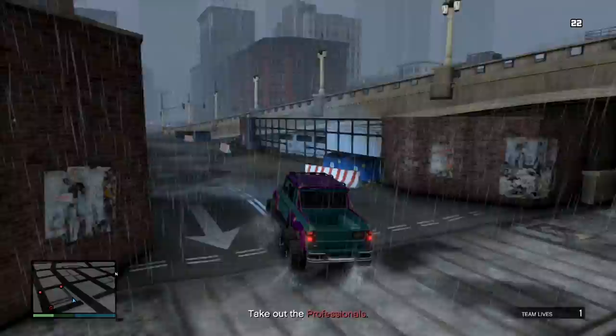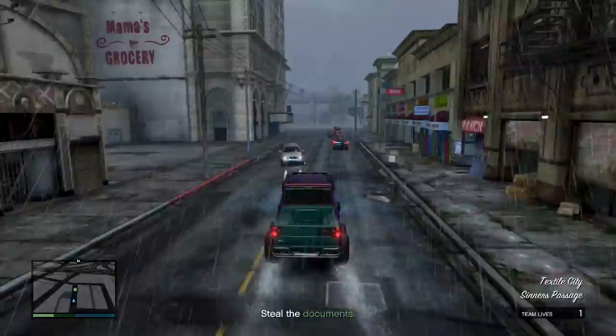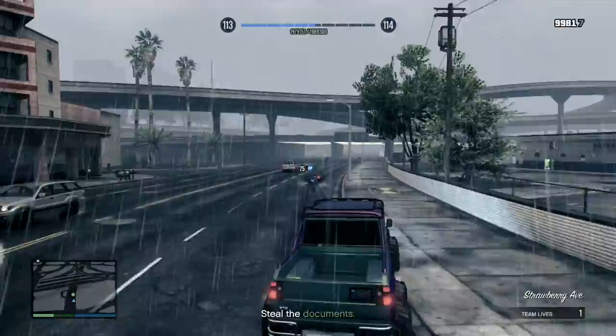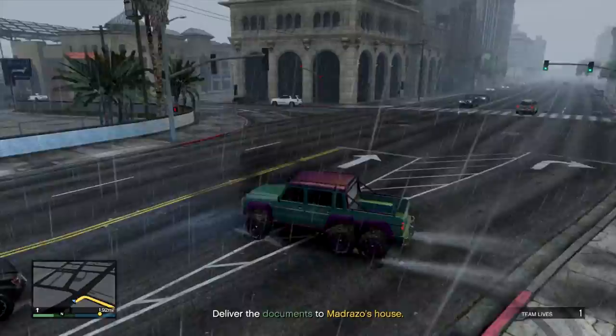Once you kill all professionals, go down the same alleyway I'm going down. Always sticky bomb where the car is coming down to you. Then get ready to go chase down the documents. When you're doing this mission, make sure you're not using a truck like a Dubsta like you're using in this playthrough, because the documents car is very low to the ground so it's very hard to shoot into. The best weapons to use to kill the guy who has the documents is the AP Pistol or the Micro SMG.